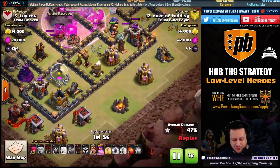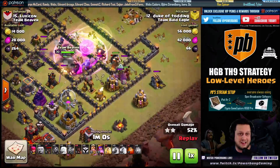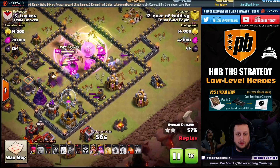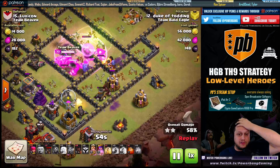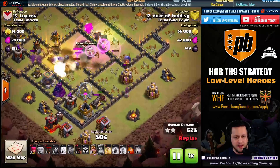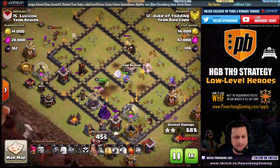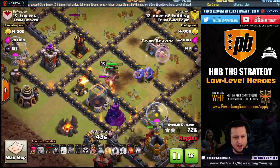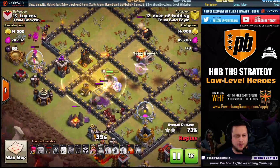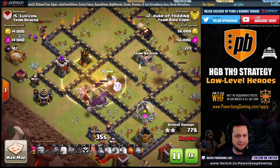Nothing is shooting anything but the kill squad, so he's able to sneak in some Hog Riders from the right side. They work their way down the side — nothing's shooting them. He basically gets all of these defenses taken out. HGHB — incredible value from just a few troops. On the back side, the King is distracting the Mortar, the Archer Tower, the Wizard Tower. He drops a Heal spell — not even needed because it's done. He's wrecked this base.